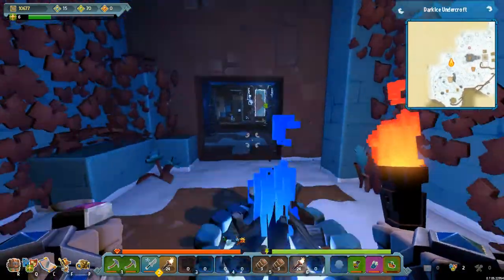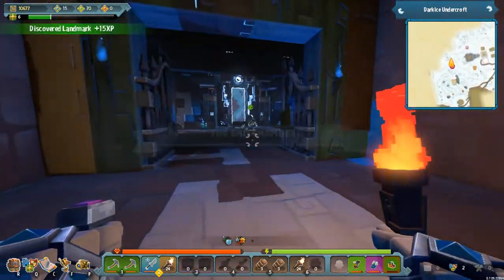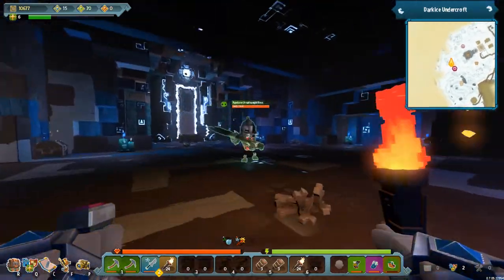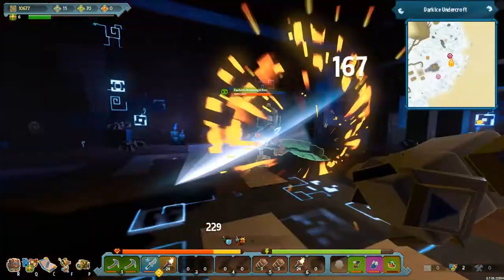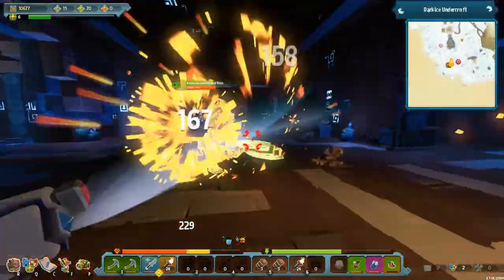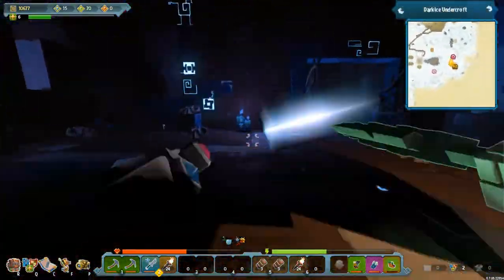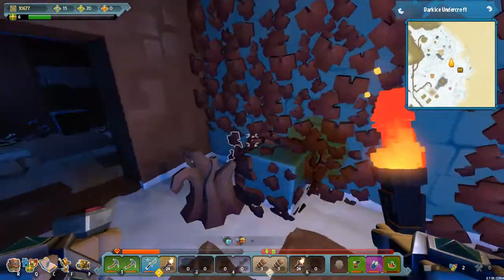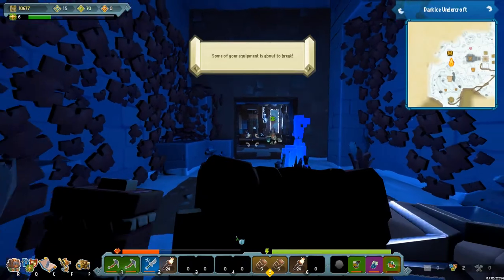We've come to the boss chamber and there is actually a boss in there. I was about to say there was nobody down here but then he spawns. This is the first enemy I've seen in this entire thing. I'm just going to take this guy out — probably gonna have to do some jumping, attacking, and also run away, because that was a lot of damage.